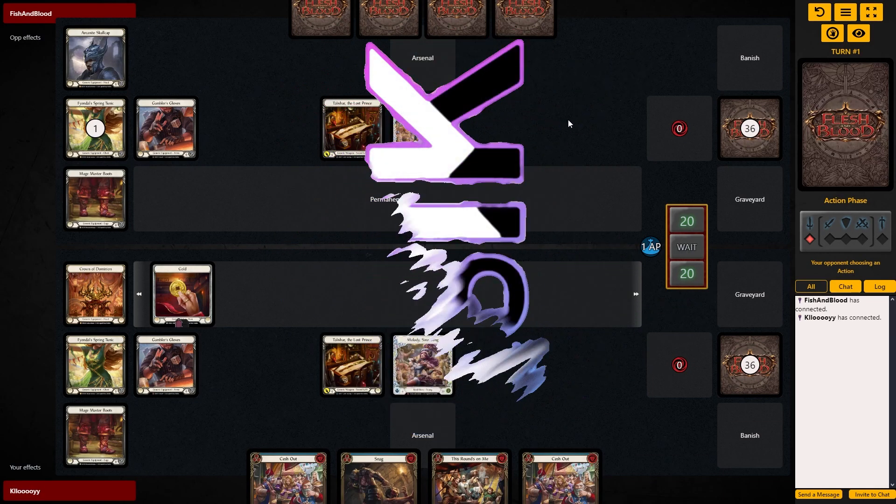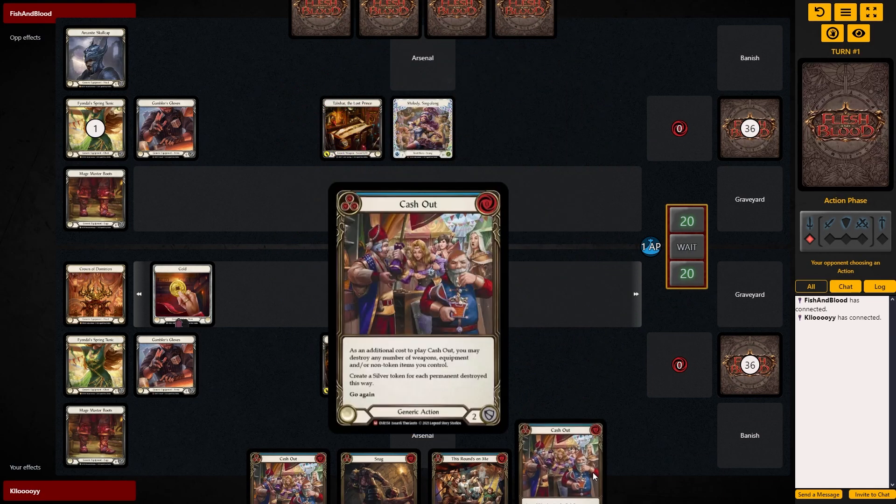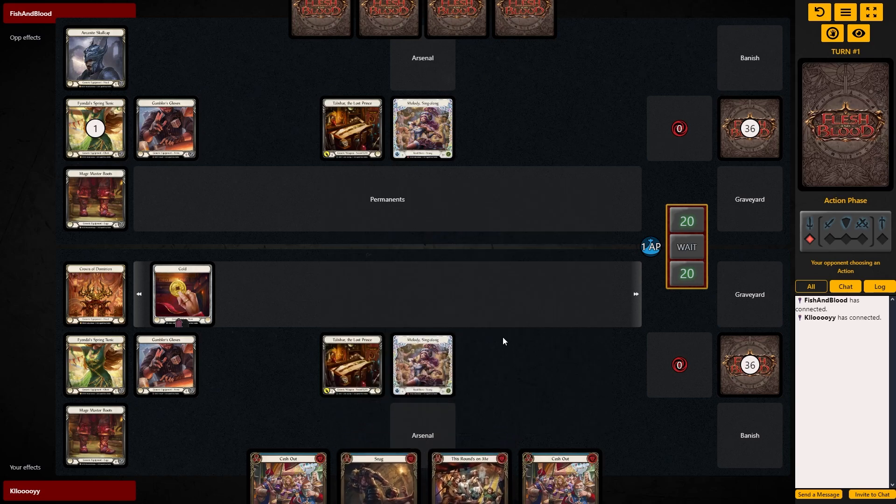Right, another round against Flesh and Blood. We have an okay starting hand. Cash out, cash out. We can burn the snag, so it should go right. At least we can set up our board state straight away, which is one thing crossed off.